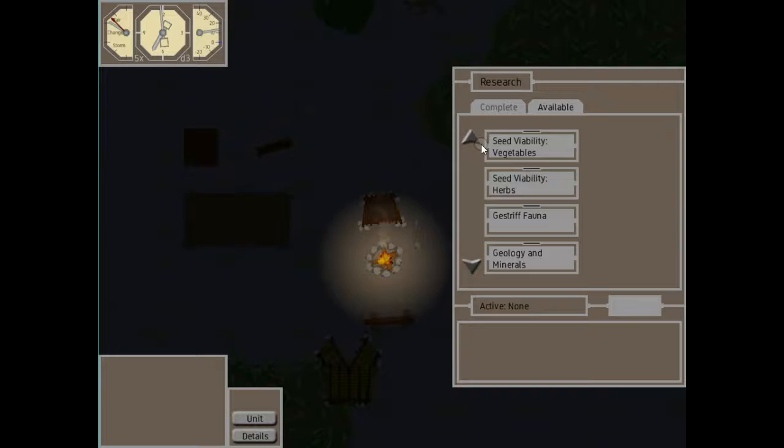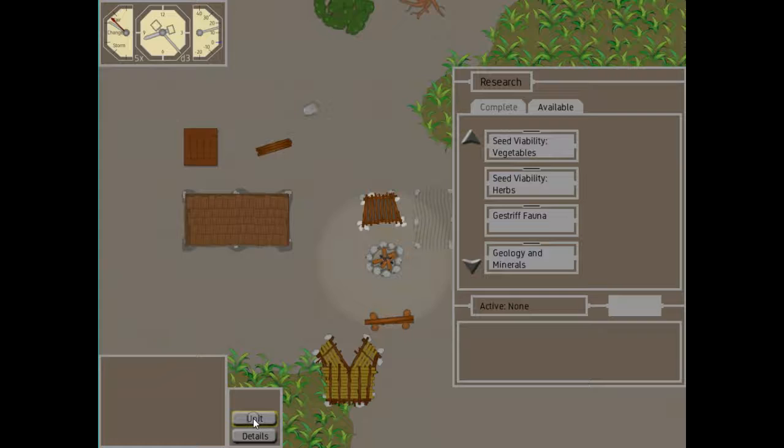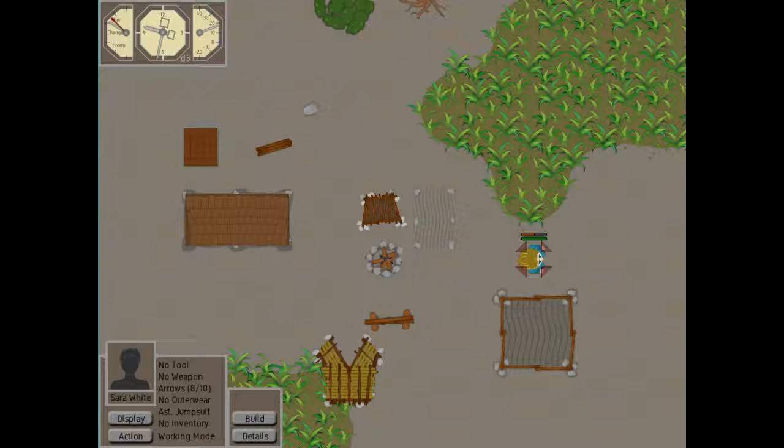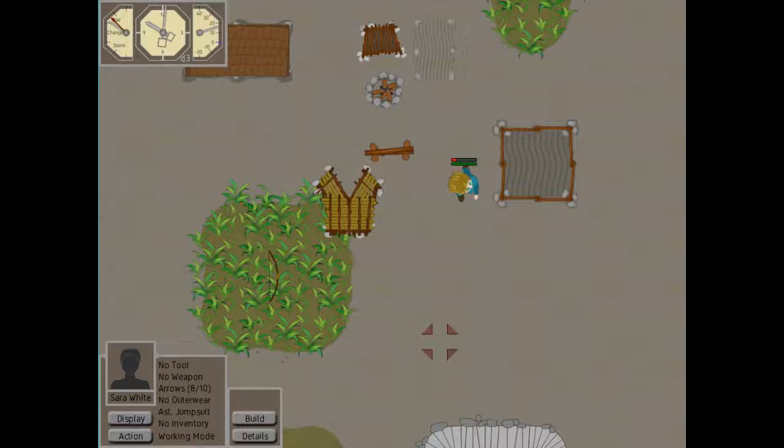Some of these research things are basically testing seeds and so forth, which are things you already have. But when it comes to looking at plants that are already here, it's not just a matter of doing the research — you have to actually find the plants first. So we see there's nothing available yet; she has to go out and find some interesting-looking plants. I'll send her out here.